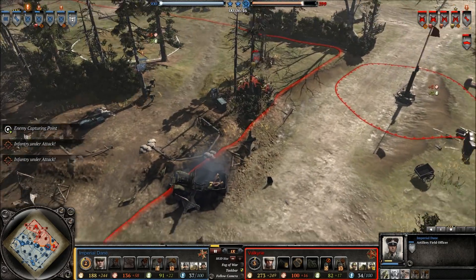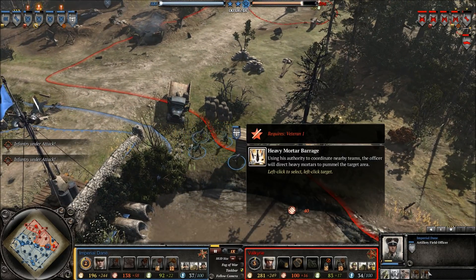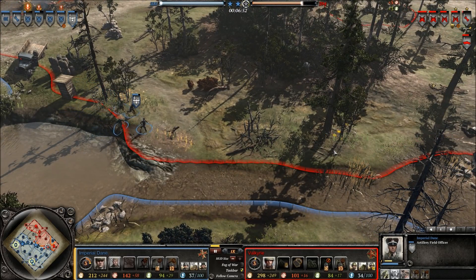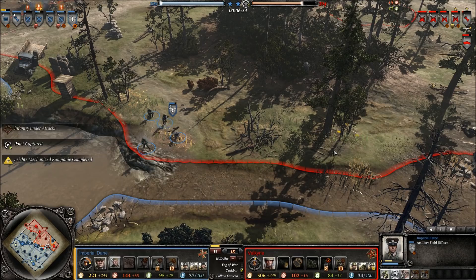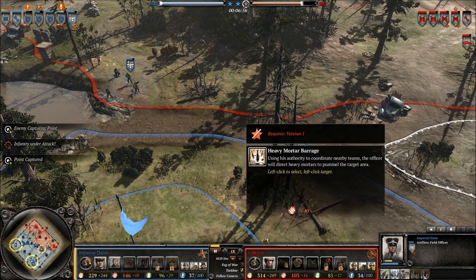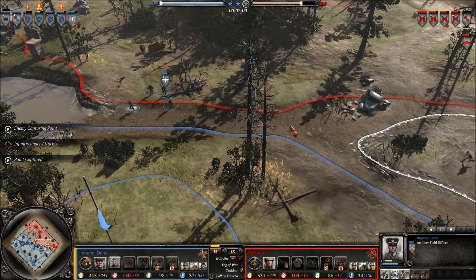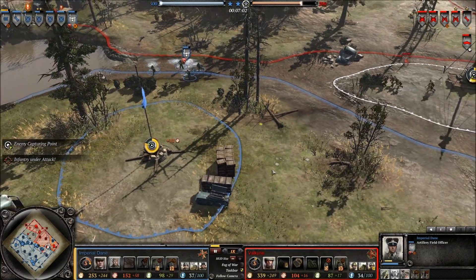Finally, you get a heavy mortar barrage at veterancy one. It's not so great for directly taking out targets, but you can use it to disrupt your opponent's movements or defense — just call it in to say 'you don't want to be there,' because in a few moments there are going to be several heavy mortar runs coming in. And it's only 40 munitions, so it's not too bad.